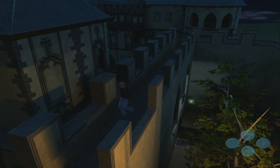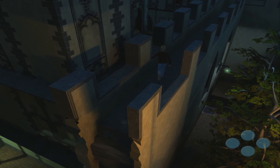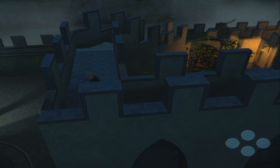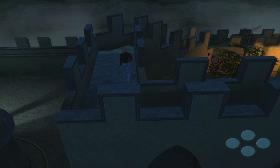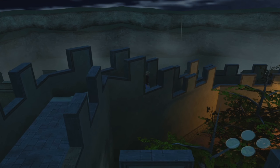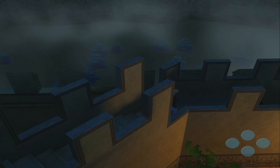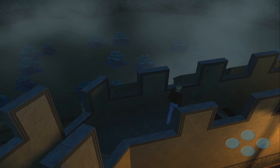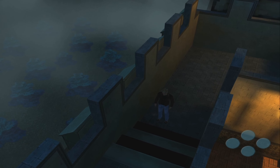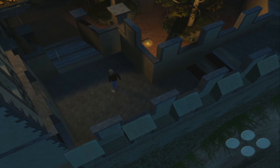We move to a new area. We recently took control of George - something happened and Nico might have been captured. Why are these steps looking like that? It's like they're missing textures or something.